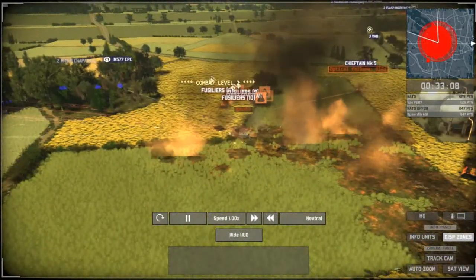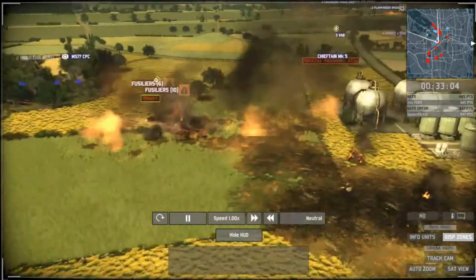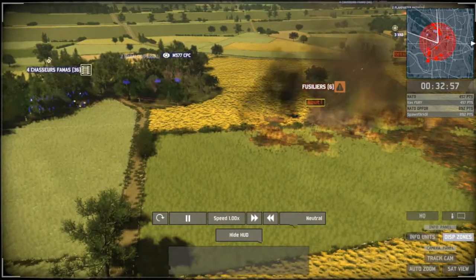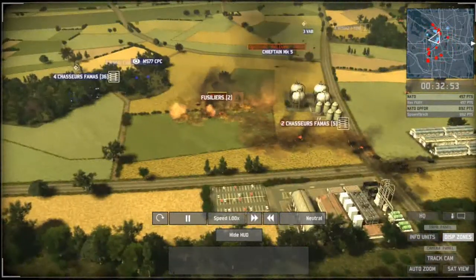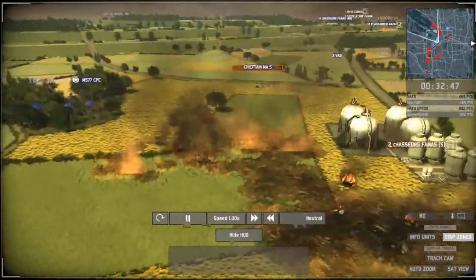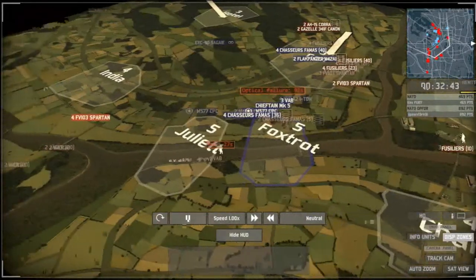The Chausseurs-Famas are actually going to catch out the mortar carriers and kill three of them — that's a huge deal. The fourth one could also go from a lucky rocket fire — and there it goes! Rocket killed it. He gets all four carriers. Spahnfarkl now has a 400-point lead. The Chieftains are still unloading on the Spartans and it looks like they will in fact retreat. The Chausseurs-Famas are moving up just in time for the Chieftain to escape.